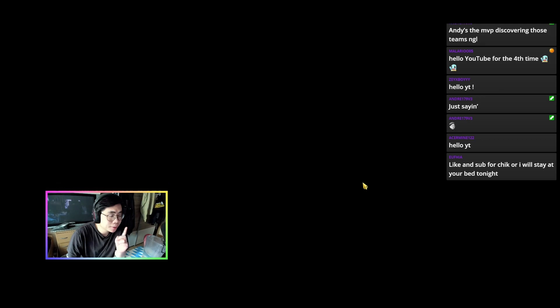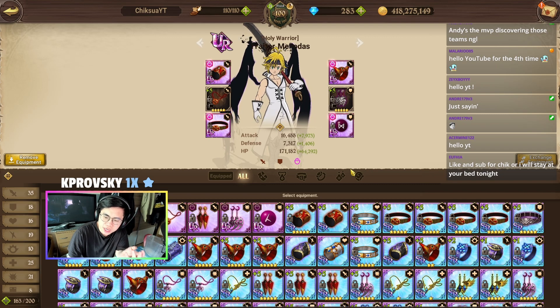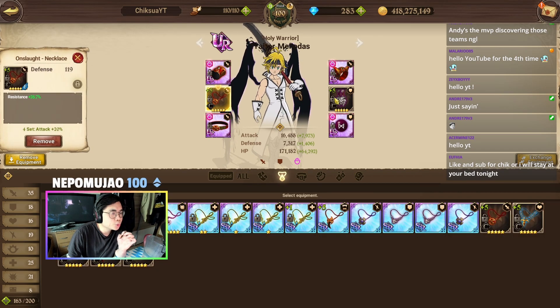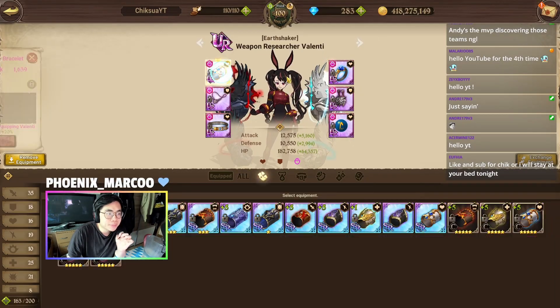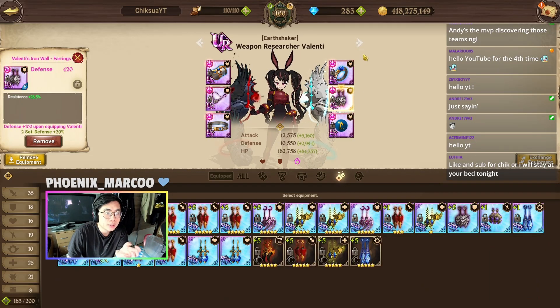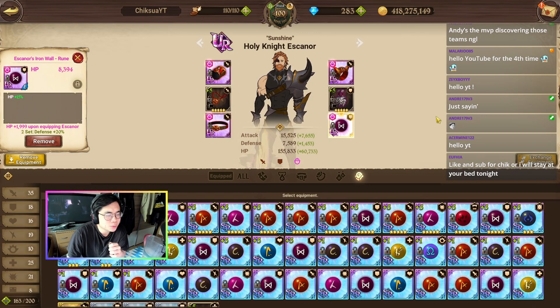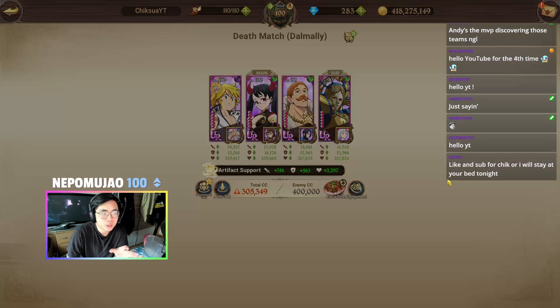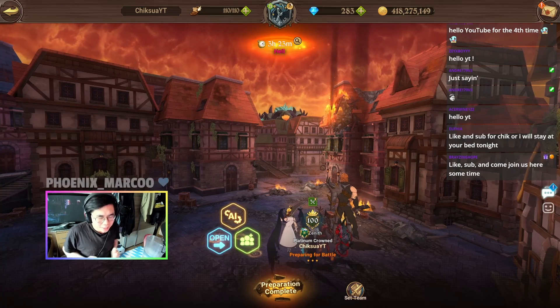Now coming to the gear — the gear is very very important. Just like back in the OG days, in order to do content like Normal or Hard, in the middle we are going to use resistance. We have attack and defense with resistance in the middle. Here we have HP and defense with resistance in the middle — common or rare both work, UR is not necessary. Escanor is also on an attack-defense build with resistance in the middle.